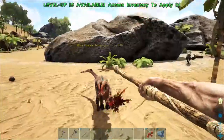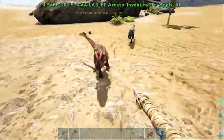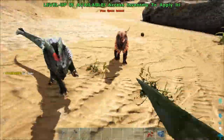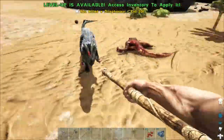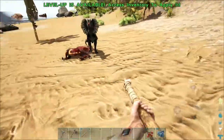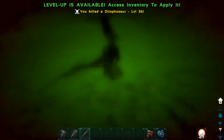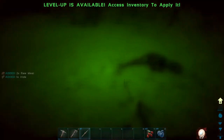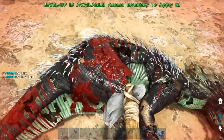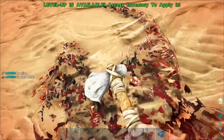The easiest way to kill dilos is with a spear. They'll chase you and spit green goo at you — you just have to dodge it. There are two of them which is bad news. Spear-fighting in a circle works well. Every dinosaur has a bad turning radius in this game. If the spit hits you it slows you down temporarily — you can see the timer in the bottom right corner. Once they're dead, take out your hatchet and harvest them for hide.